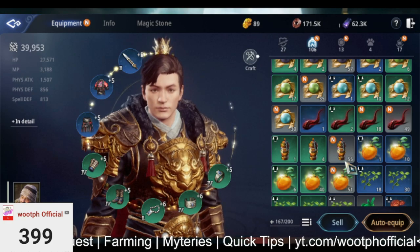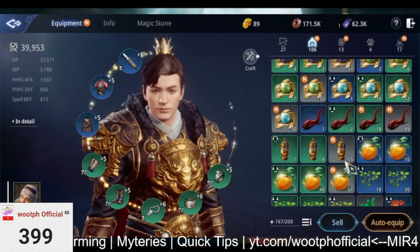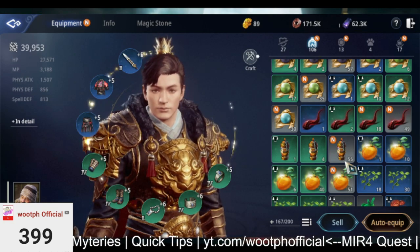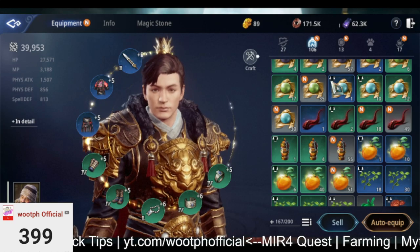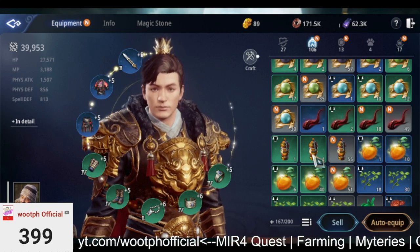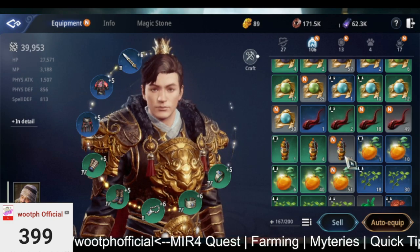For a couple of minutes, since it is faster to find materials in lower-level mobs — you can kill them faster than killing a monster at your level or five to ten levels below. It's easy here because it's level 21 and I am level 45 right now.